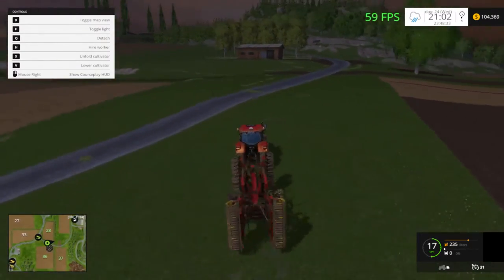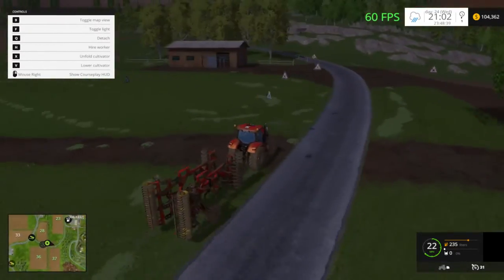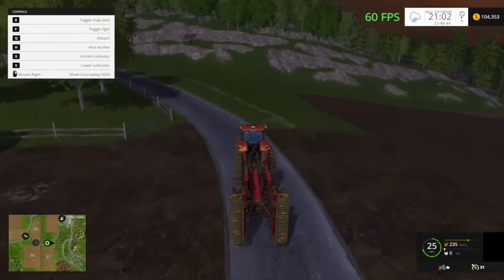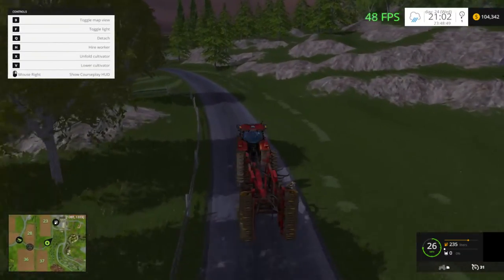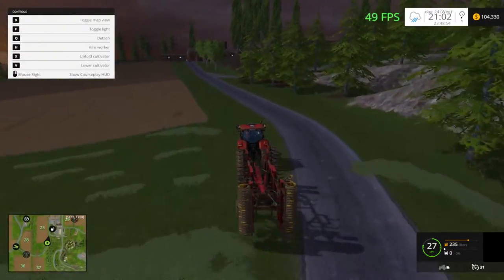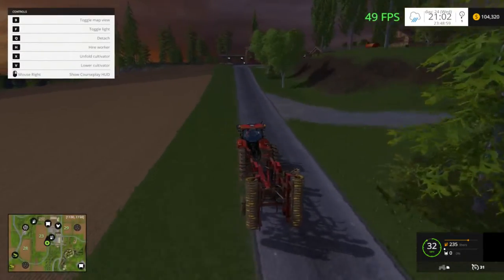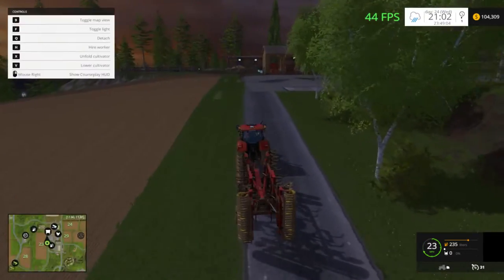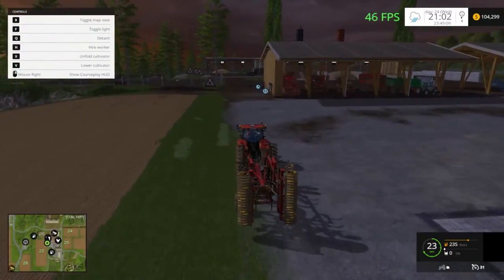Alright, so all the fields are cultivated at this point and working on seeding. We've got those two seeded. Field 36 is working on seeding, 37 is being seeded. The grain seeder is over on 29, I believe. The fertilizer spreader is over towards 34 and 36. Actually, I noticed there's no longer a worker hired, so he might be done.